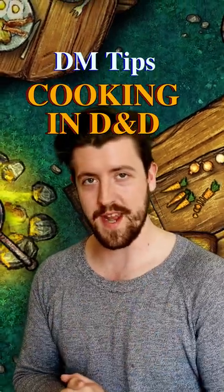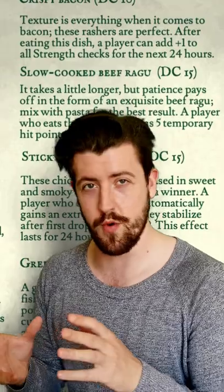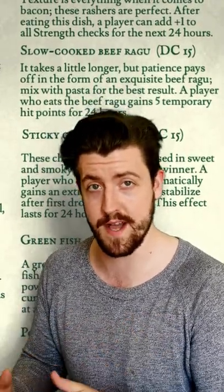Here's how I run a cooking system in D&D. First I made a list of 35 dishes divided into plant-based, meat-based, and sweet. Each dish comes with its own DC, ranging from as low as 5 to 20 and above, depending on what kind of buffs the dish provides.